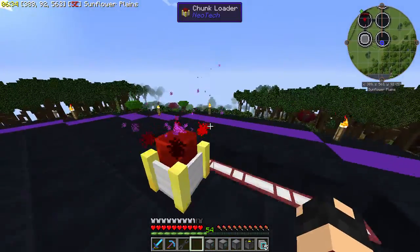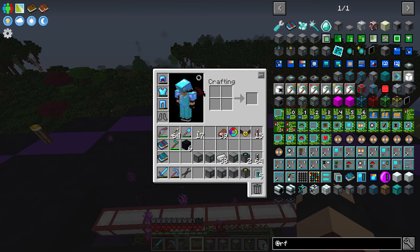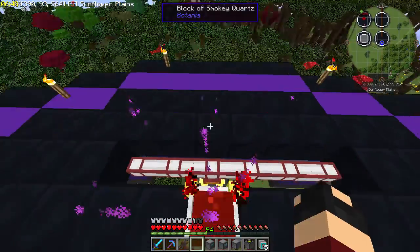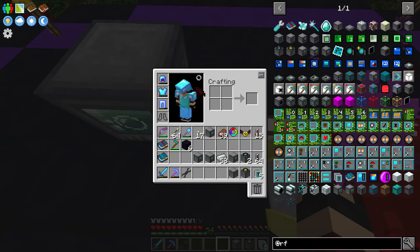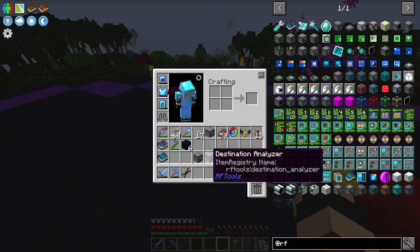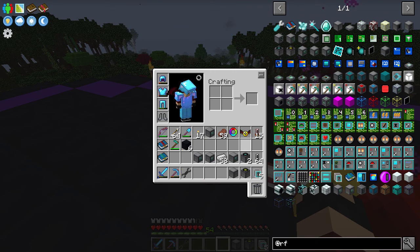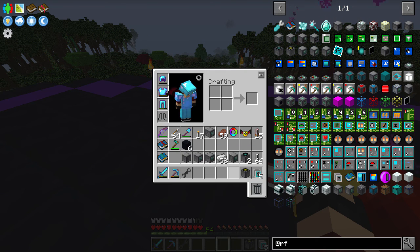I almost pressed F11 again which would have stopped my recording, which would have been really bad. So what we need to do is set up the dialing device, matter receiver, and one of the matter transmitters on a good spot. What we have is the Dimension Inscriber, the Dimension Builder, the Destination Analyzer, the Matter Booster, two matter transmitters, a machine frame, some matter receivers, and some dimlet parcels. We need to set up the dialing device and the matter receiver and a matter transmitter on a good spot.